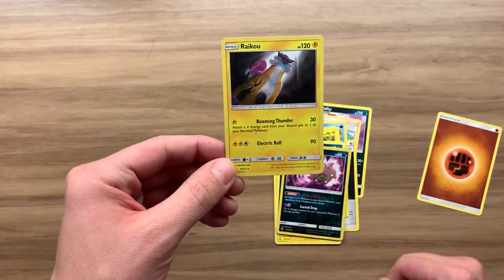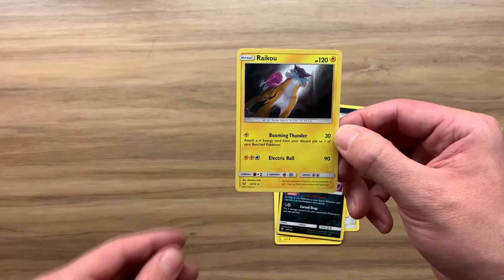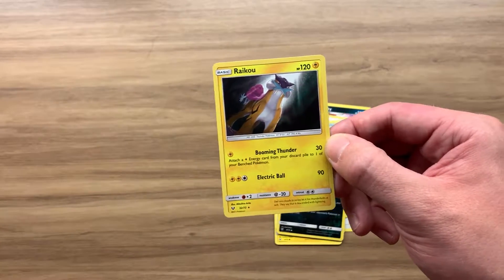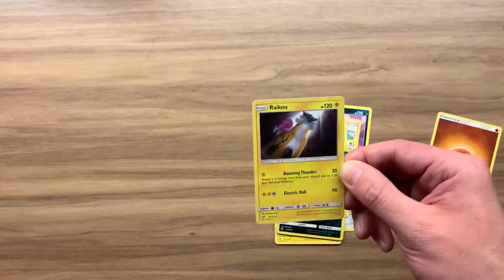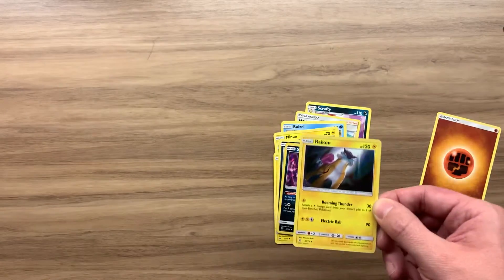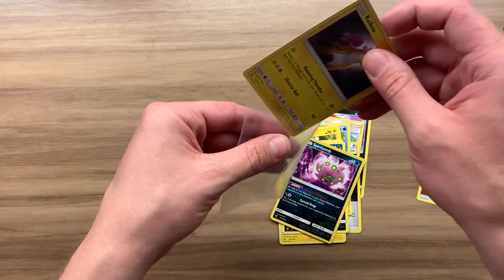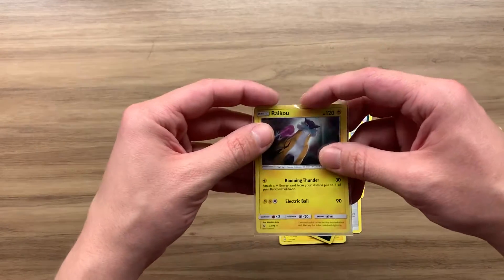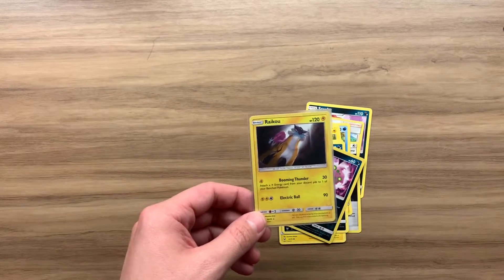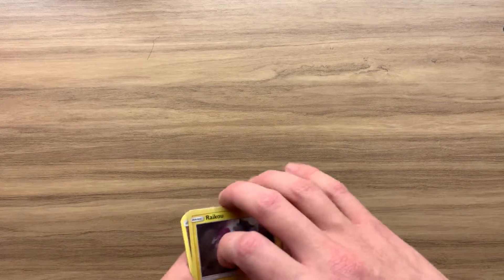A holo Raichu — that is a banger! Raichu is one of the legendary dogs if I'm not mistaken — please correct me if I'm wrong, that would be embarrassing, but I'm pretty sure it's with Entei and those ones. Let me get a sleeve for that. If I'm not mistaken, you get a holo card in every pack of Shining Legends, so it's not amazing, but still — Raichu, love that! It'll be heading straight for the binder.